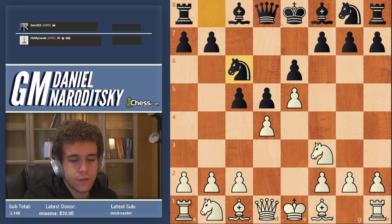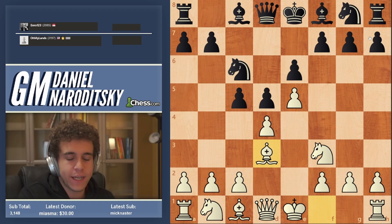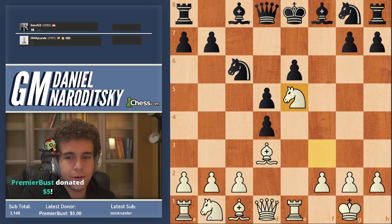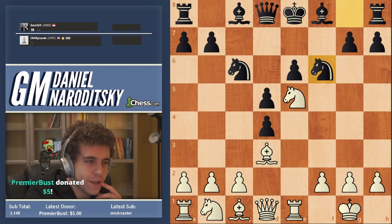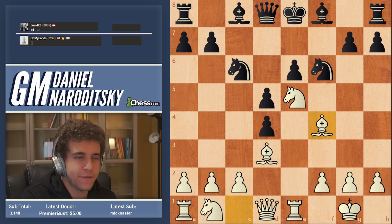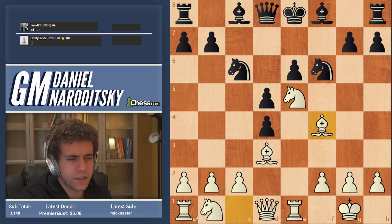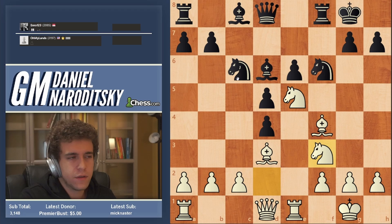So we go Bishop d3 — the bishop aims at the kingside because Black is very likely to castle in the future. Knight f6, Bishop f4. I think Black is fine — Black was fine all the way until essentially taking the wrong way, taking on d6 with the queen. Bishop d6, Knight d2, castles, Knight df3 — look at how many pieces we have protecting this e5 square.